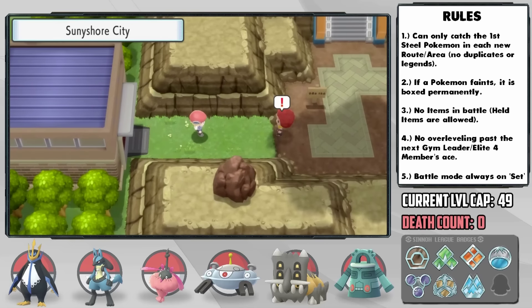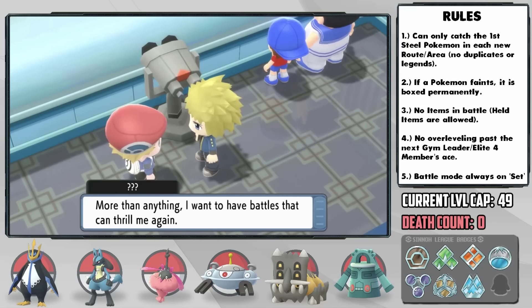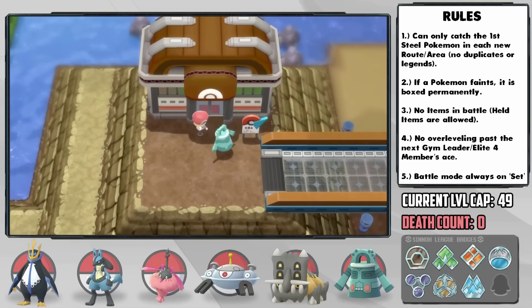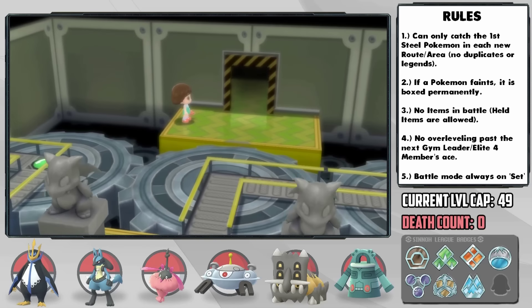We arrive in Sunnyshore City — one of my favorites — and Flint has to come and scare us before we head to the Lighthouse. Volkner says he's gonna 'unleash everything in his arsenal' on us. The Sunnyshore Gym is upon us, and Magnezone is able to tank through it pretty well with the help of his typing and Tri-Attack, and Whiplash helped a lot too.